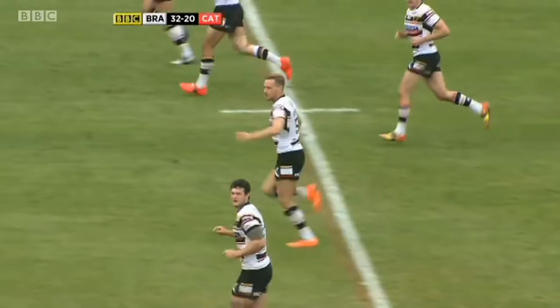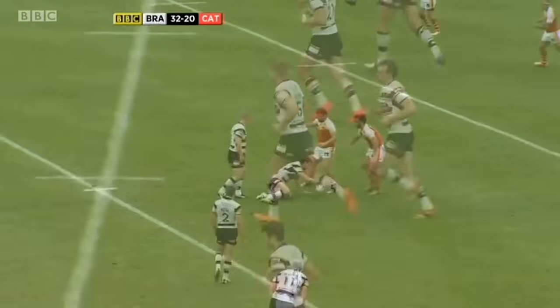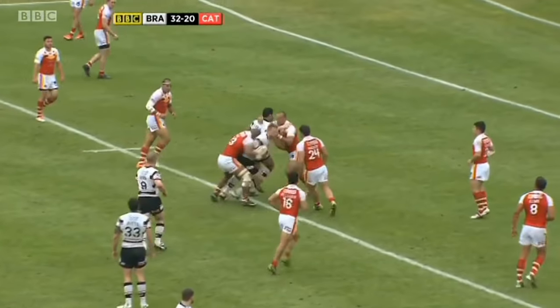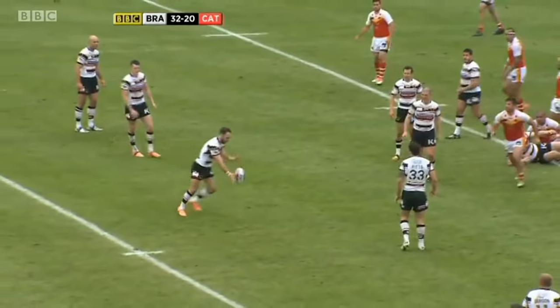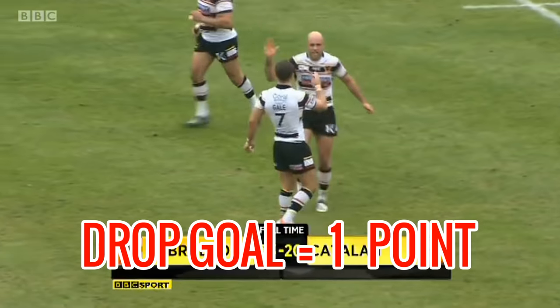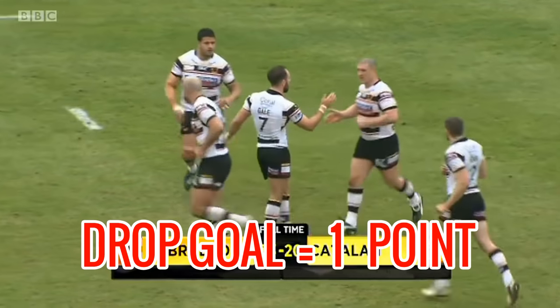A drop goal: you can also kick the ball between the posts at any time during open play. To do this you must drop the ball onto the ground first before kicking it. This is known as a drop goal, and is rarely seen because it's only worth 1 point. It doesn't seem like much, but in close games this might make the difference between winning and losing.